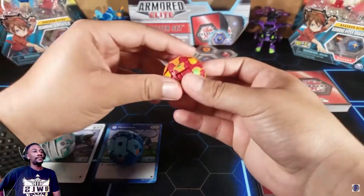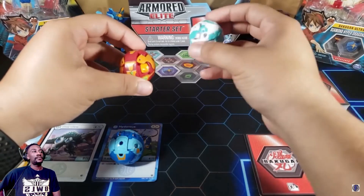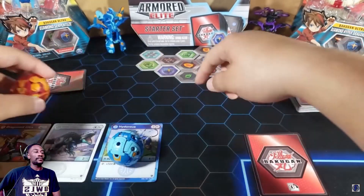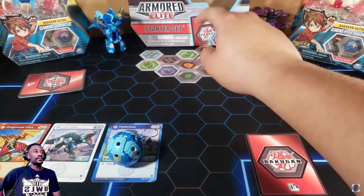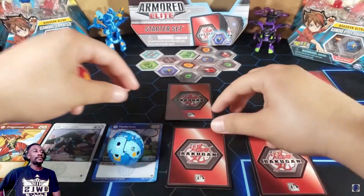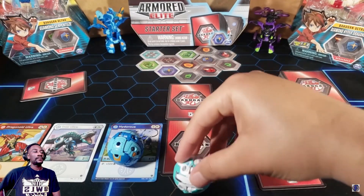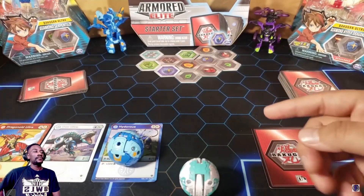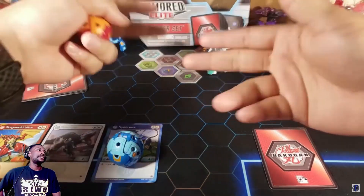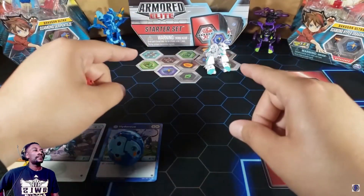Now that you've both put an energy down, it's time to roll your Bakugan. Let's say I pick dragonoid and my opponent picks Trox. You measure the distance from the closest Bakugan in the hide matrix to you — two card spaces away — and you roll from there. Once you're both ready, you count three, two, one, brawl, and you both roll your Bakugan onto the hide matrix. There are three different scenarios that can happen.